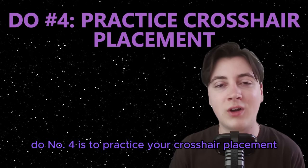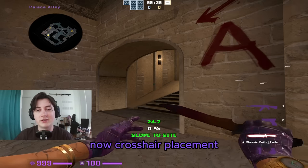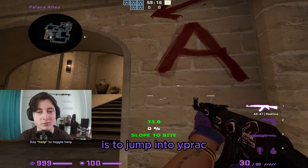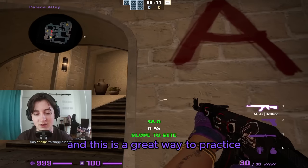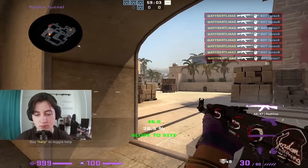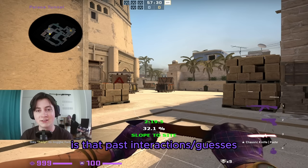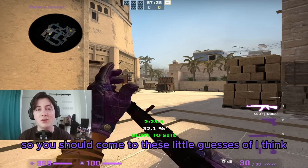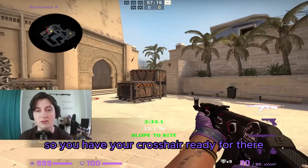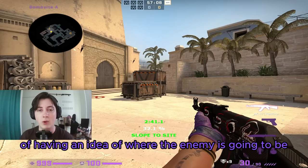Do number four is to practice your crosshair placement for your peeks. The success of your peeks is going to be synonymous with the quality of your crosshair placement. A great way to practice is to jump into YPRAC, go into the peak mode, and it'll put bots at all sorts of angles. One really important aspect is that past interactions and guesses should inform your crosshair placement — for example, on an eco round, you might expect them to play ninja, so you have your crosshair ready there. It's not only mechanical; it's a huge mental and game sense thing.